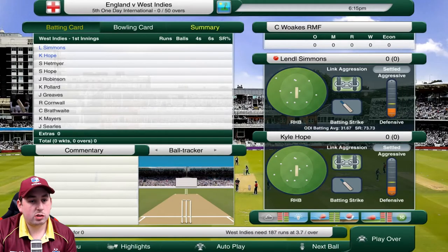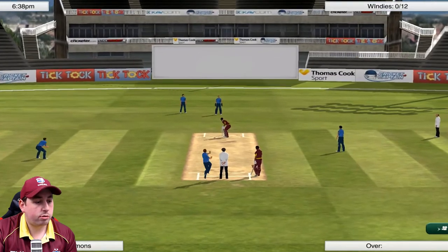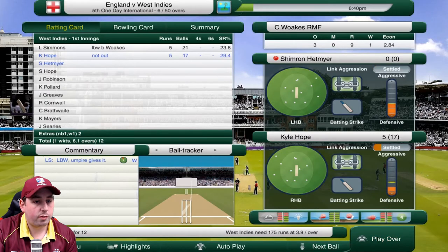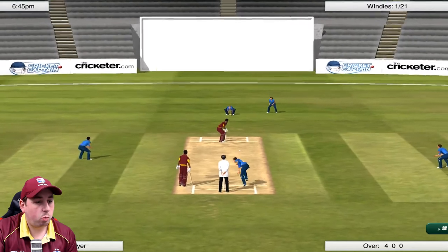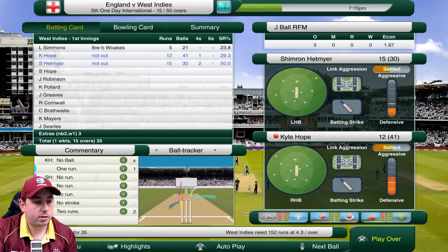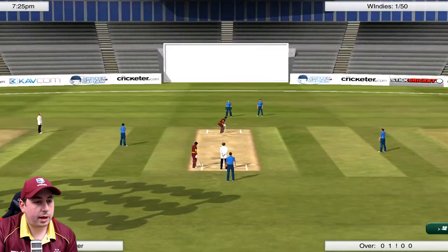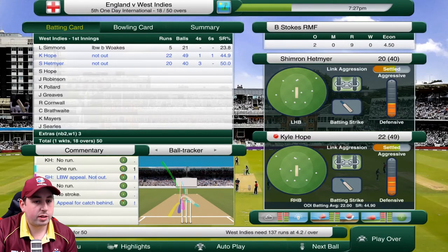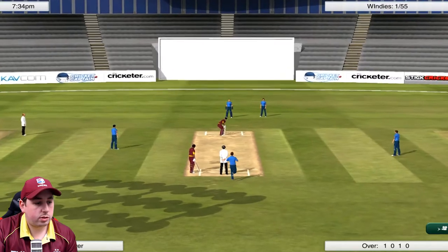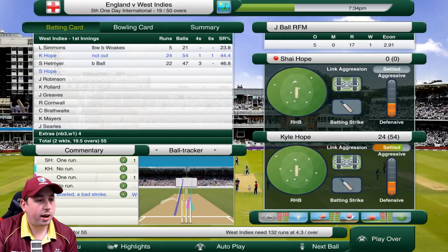We've got a bit of a problem in that we haven't managed to achieve this sort of total in the one day format. Let's find out what we can do. Woakes into Lendle Simmons and Simmons has gone lbw for five - that brings in Shimron Hetmeyer. Wood into Hetmeyer, plays and misses. Ball into Hetmeyer - takes a swing, misses. Ball into Hetmeyer again - plays and misses. We're not having the greatest of starts. Ball into Hetmeyer and he's bowled! Full delivery from Ball, Hetmeyer just doesn't read the play at all, gone for 22.